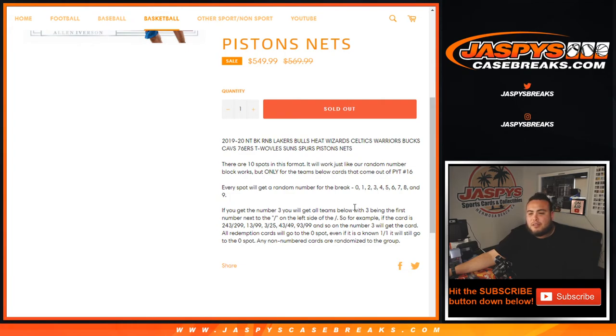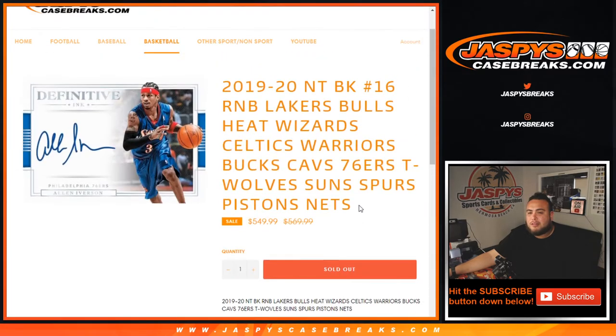All redemption cards for these teams will go to spot 0. Even if we know it's a 1-of-1, it'll still go to spot 0. And if, in the instance, there are any unnumbered cards, we'll randomize them to the group of customers in this break.